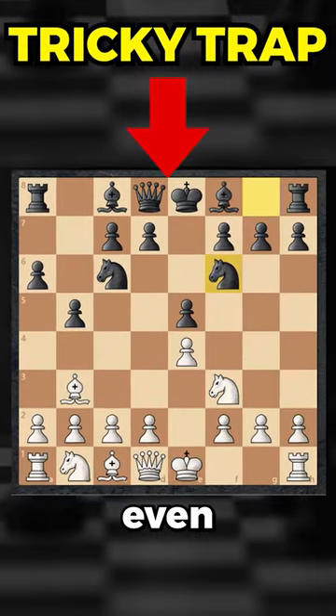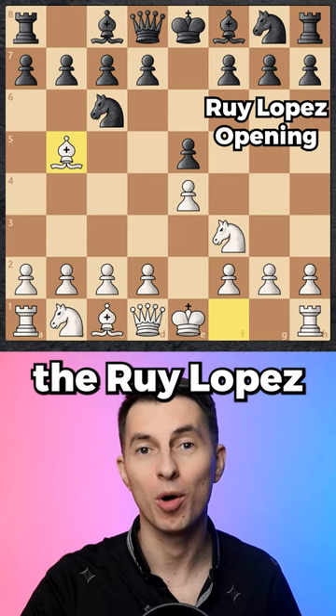Here's a simple way to trick even advanced level opponents. You first start off with knight c3 and bishop b5, the Ruy Lopez opening.